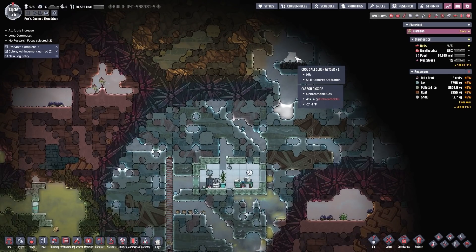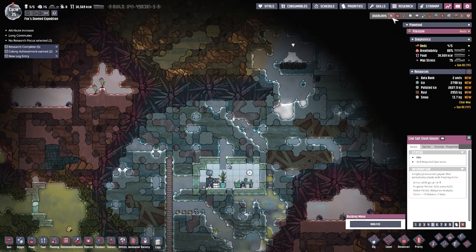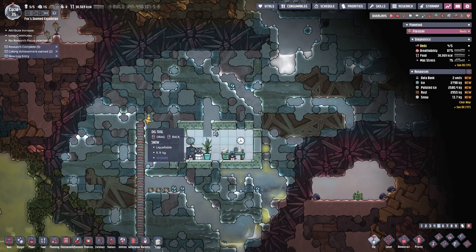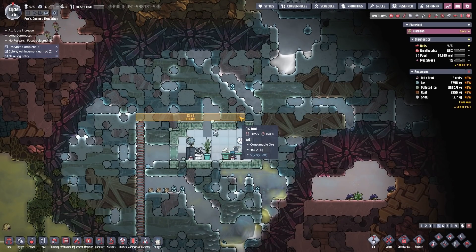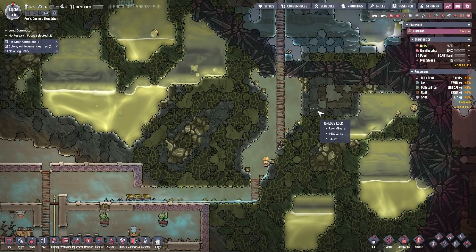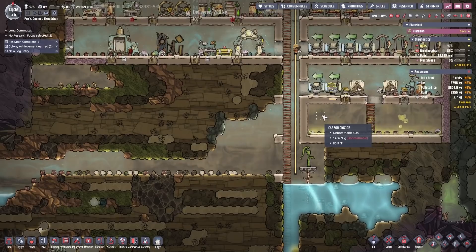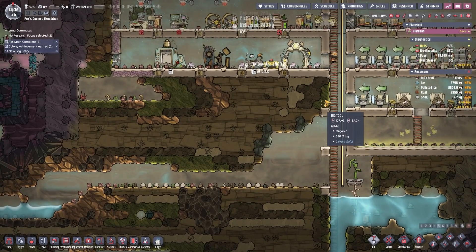A cold salt slush geyser — that could be extremely valuable. It absolutely is. We definitely want to work our way towards that, although we need to be careful because we don't want to uncork it at the wrong time.